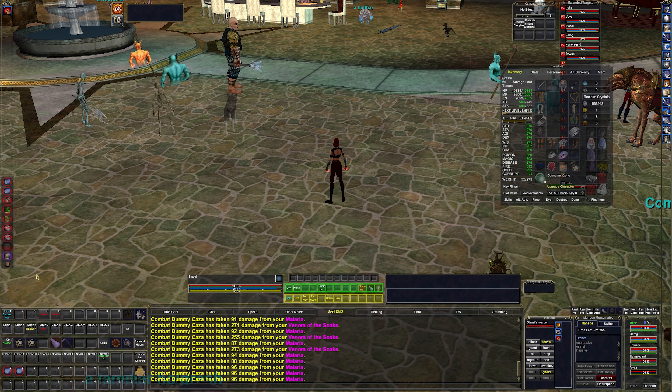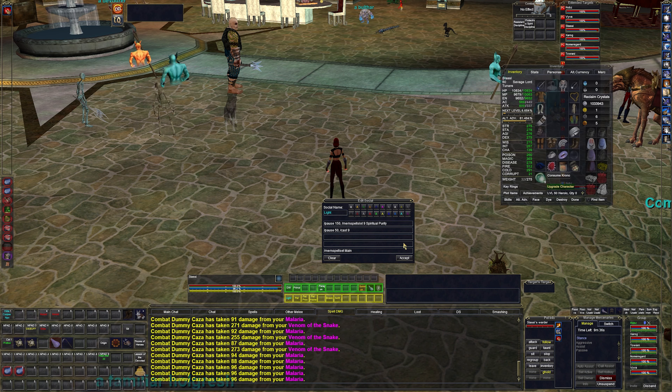That's all the spells I use in a normal everyday rotation. I have macros over here to memorize various spells like Spiritual Purity when needed. I have a macro to mem the pet, the level 60 pet, and Spirit of Flame — which gives the pet a flame proc — and pet haste, which gives the pet haste.